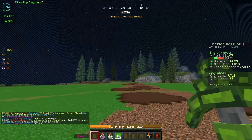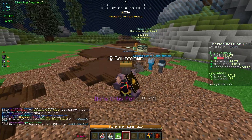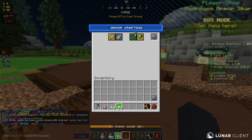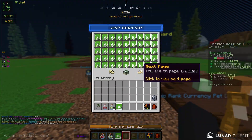Hey guys, Cal here. Today we're back for the second episode on OP Legends Prison, and today we're going to be focusing on getting the armor right here. The zinc costs a lot, but as you can see, in the last video we bought a bunch of these.